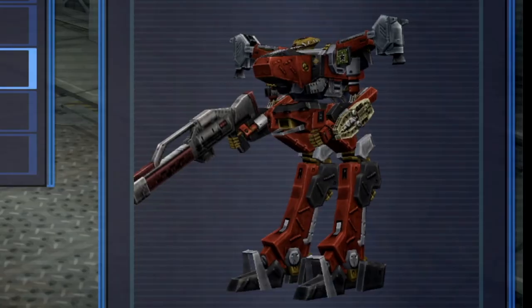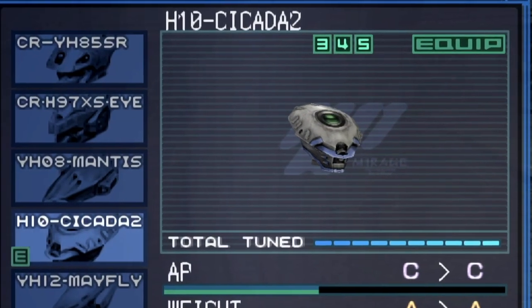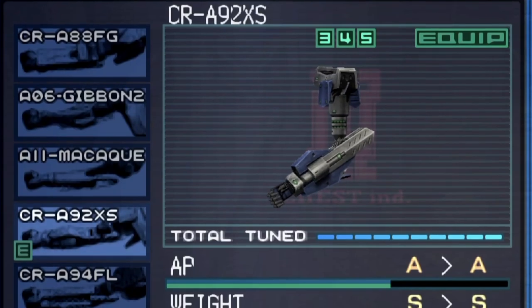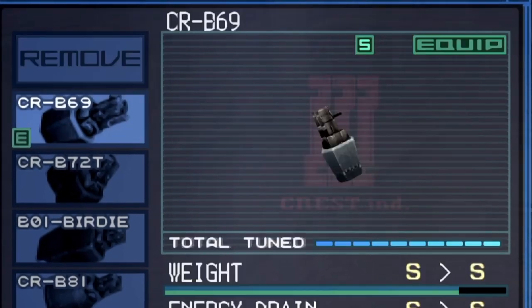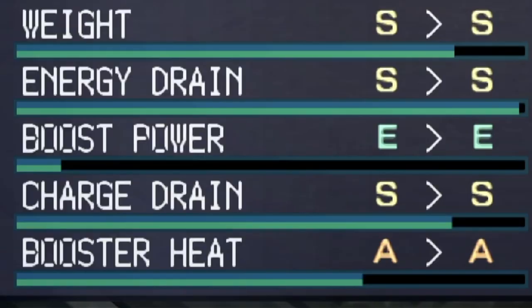I'm not going to lie — I already built a more refined AC beforehand. This one is much more polished than what we just built hastily. You can see we've got the Cicada 2 head, the Cronus core, A92 arms, LRJ 76 legs, and B69 boosters — literally the most basic boosters in the game, which just happen to be the most efficient ones overall, at the cost of weakest boost power.